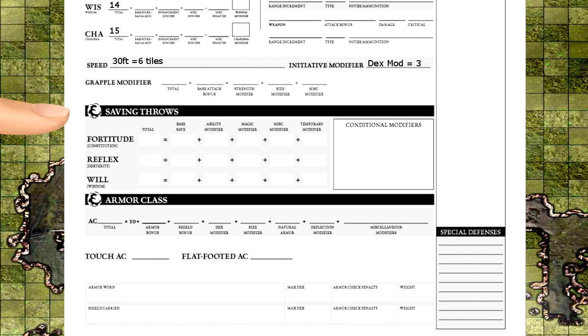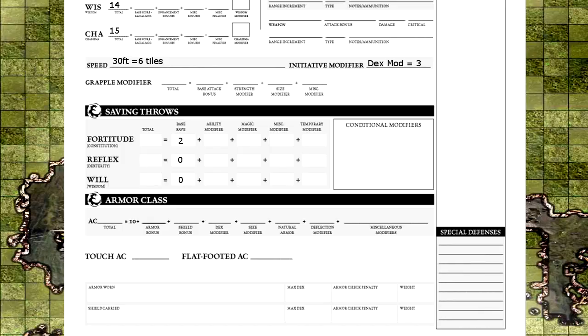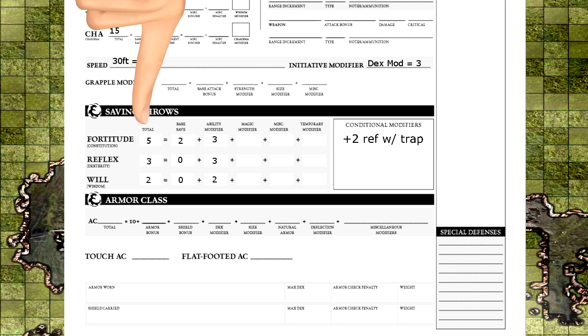Saving throws are for situations like avoiding pitfalls and resisting mind control. Each class's base modifier is listed in their chart and increases as they level. Additionally, you apply the corresponding ability modifier written under each type of save. Magic, miscellaneous, and temporary are filled when needed, the same as your ability scores. The conditional modifiers box is where you write reminders for certain conditions that would affect your saving rolls — for example, a feat might give you a plus 2 reflex roll when it involves traps, so you would write plus 2 reflex with traps. Now just add up the totals — those are what you apply to your d20 roll when making a saving throw.